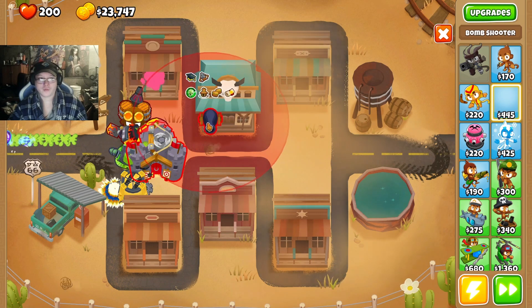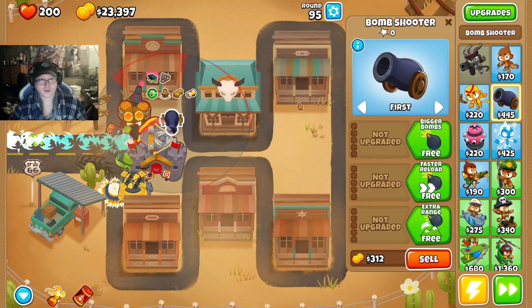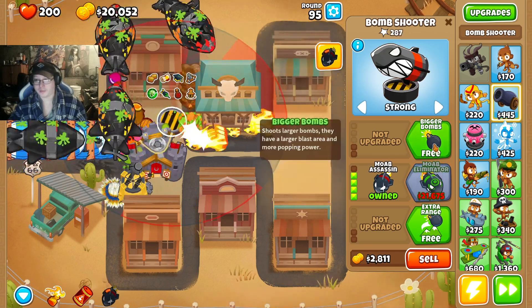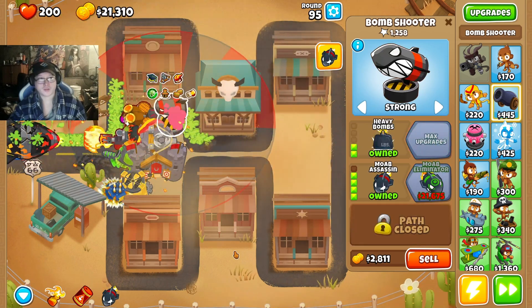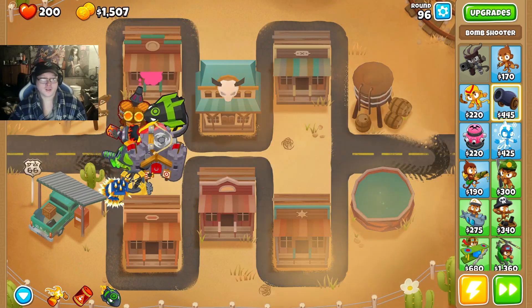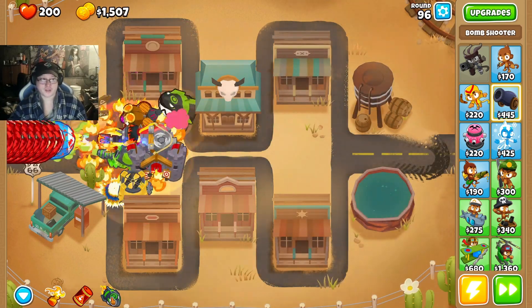Alright, you know what? Just to be safe, place a bomb shooter here. Set it strong. Make our way to more ability here with heavy boots — just right here. So when we hit round 100, we just keep spamming leads and we should be good.